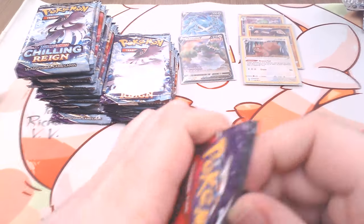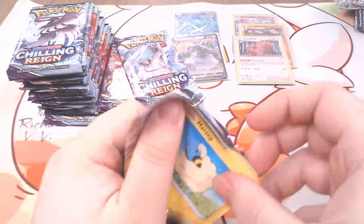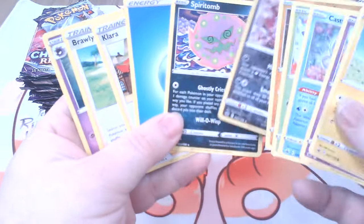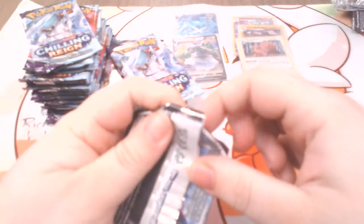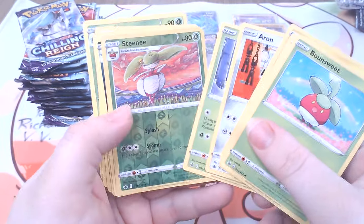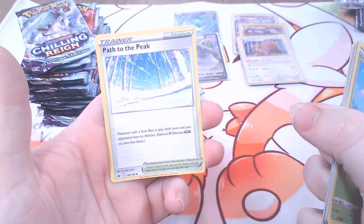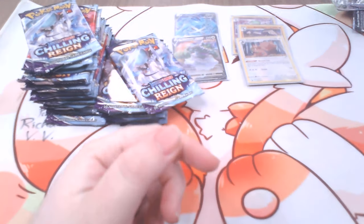We got two Ultra Rares so far. We got a Volcanion again. We got Spirit Tomb — that's going to be good in Expanded — and Wheezing Reverse. And Skeletal Pede Rare — this card is awesome. Pokémon with Slowking in play, both yours and your opponent's, have no abilities. That's a good card in Expanded.